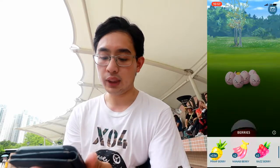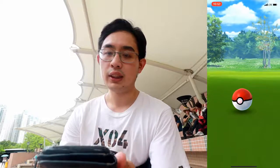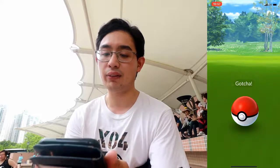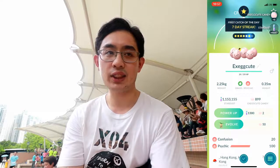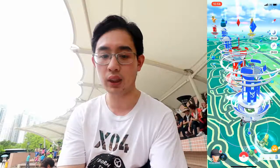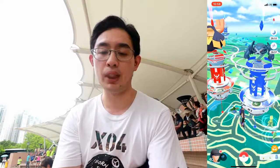Catching a Pokemon first in order to claim the Seven Day Streak Stardust reward — you don't need any Nanab Berries here. Let's just throw the Nanab Berry at an Exeggcute. Got it. Seven Day Streak gives 4,687 Stardust. The Zapdos should be popped out in every gym in about one minute, except for the Mewtwo gym.